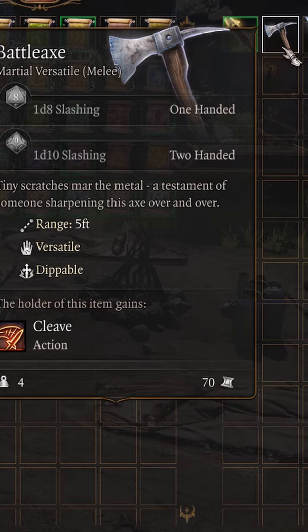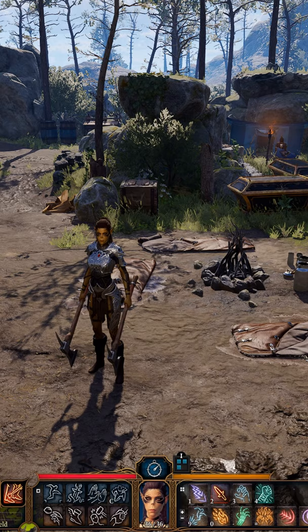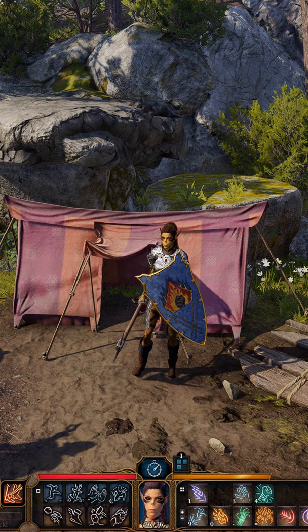You got yourself a battleaxe. The battleaxe is essentially a longsword that weighs one more pound. It does d8 slashing damage, or with a second hand it'll do a d10. It has a range of five feet and weighs four pounds. The weapon is considered versatile, which means you can swap between one or two hands, meaning you can carry a shield.